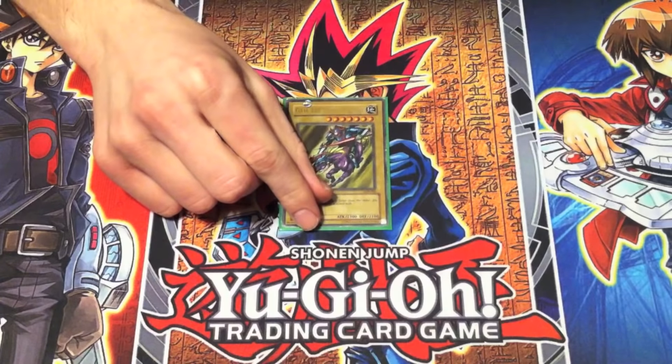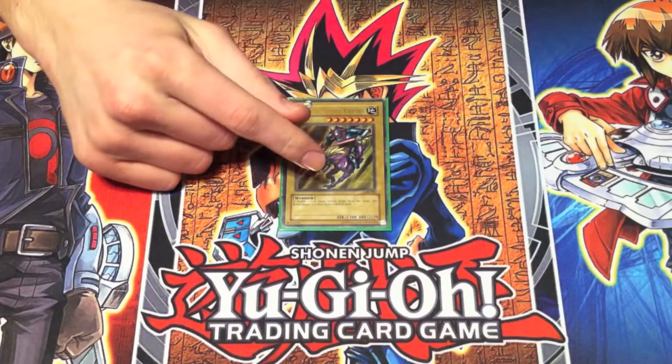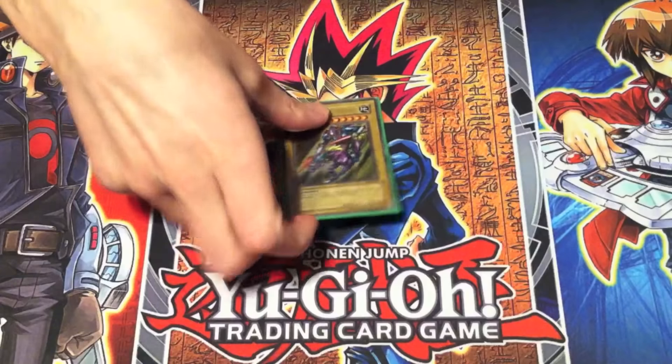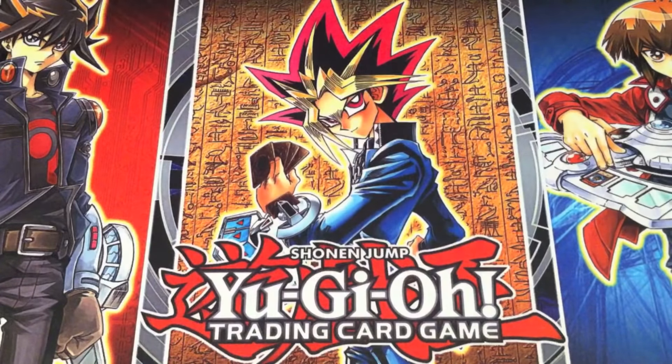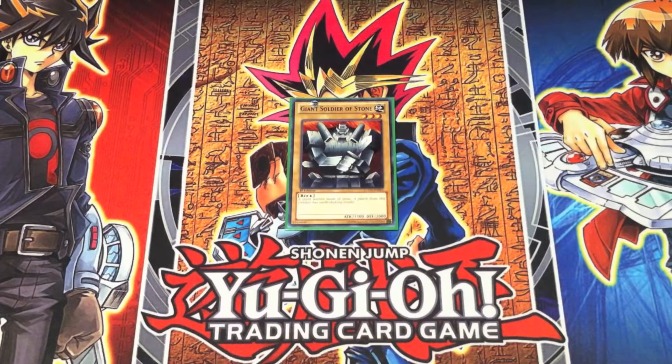Gaia the Fierce Knight is back from Duelist Kingdom — disappeared in Battle City like Curse of the Dragon, and then it came back so he can make Gaia the Dragon Champion. Two tributes for 2300 attack isn't that great, but hey, Yugi used it. Giant Soldier of Stone — same thing. There are a lot of cards in Yugi's Waking the Dragons deck that were in Duelist Kingdom and skipped over for Battle City. It's nice to see that his Waking the Dragons deck is a blend of Duelist Kingdom, Battle City, and new additions.